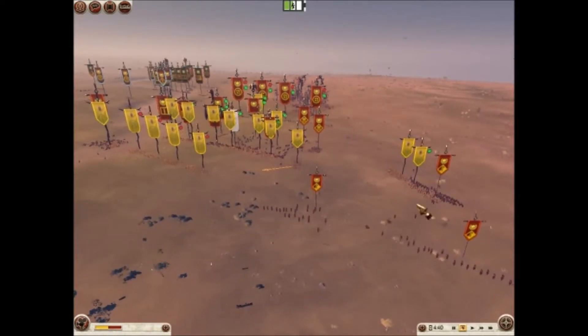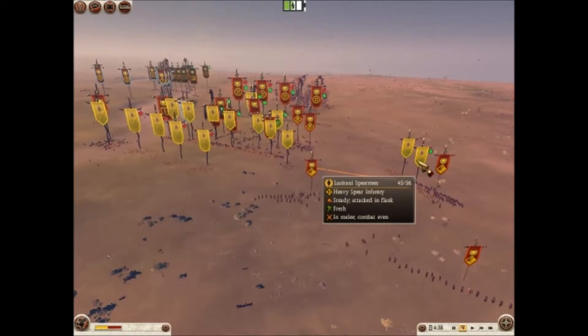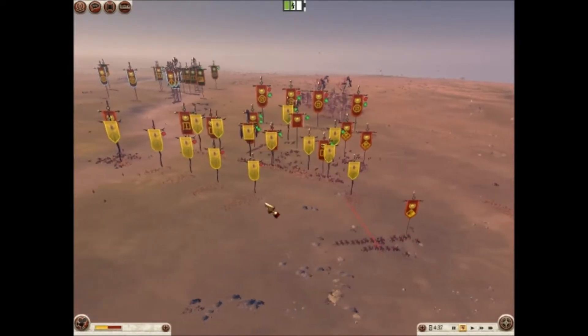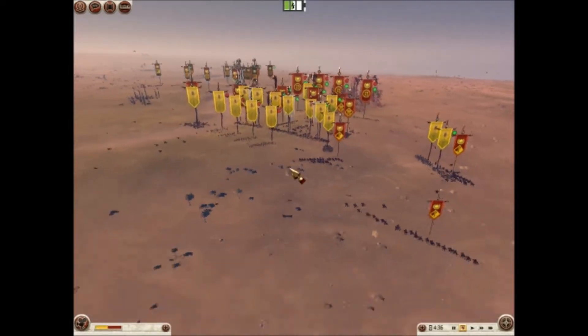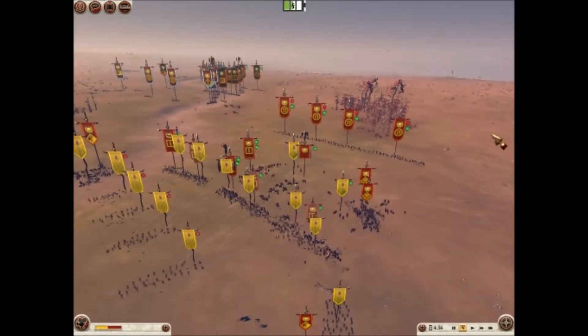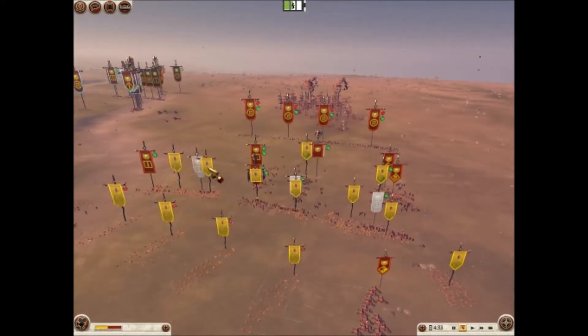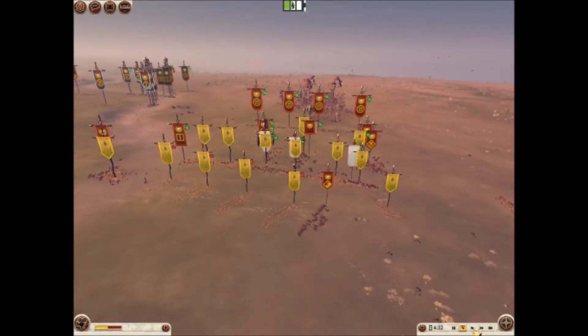My opponent had to maneuver his Auxiliary Cav around my Spearmen. I get an Auxiliary Cav tied up with his Spearmen — this is a good move. He's threatening my Blerix, which are a pretty expensive unit, and I'm having a hard time getting my Lusitani Spears in a position to hold them off. But as you can see, my Veteran Shield Warriors are doing very, very well against his Legionary Cohort.